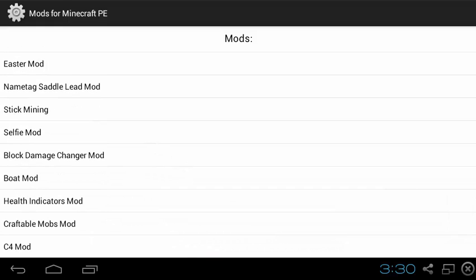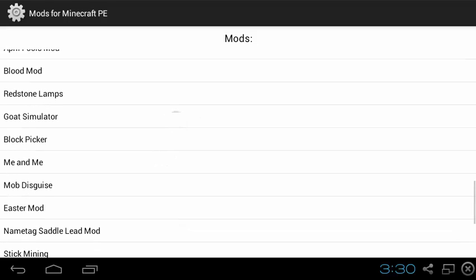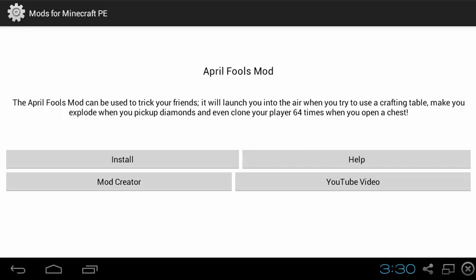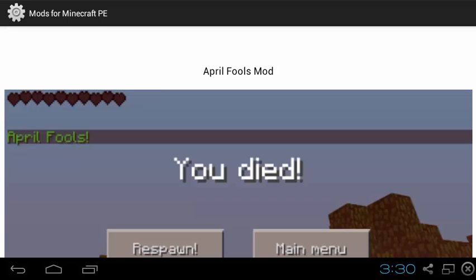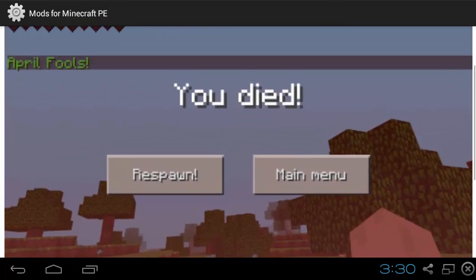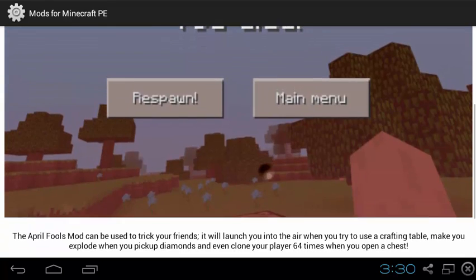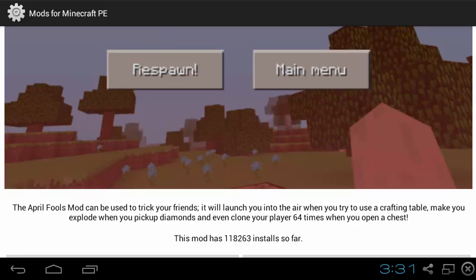I'm going to quickly download one. I'll download the April Fools mod. There will be a picture and a description underneath. The April Fools mod can be used to trick your friends — it will launch you into the air when you try to use the crafting table, make you explode when you pick up diamonds, and even clone your player sixty-four times when you open a chest.